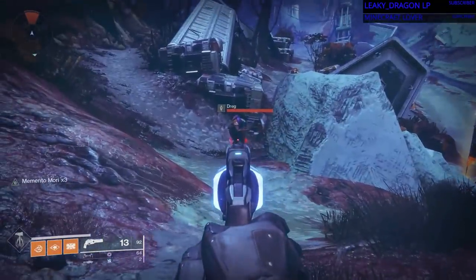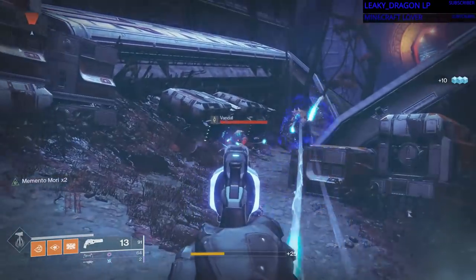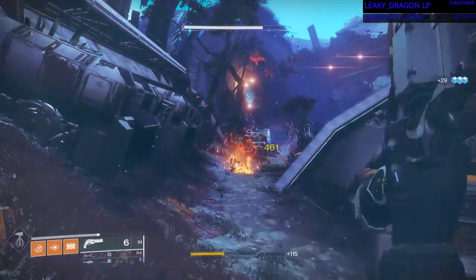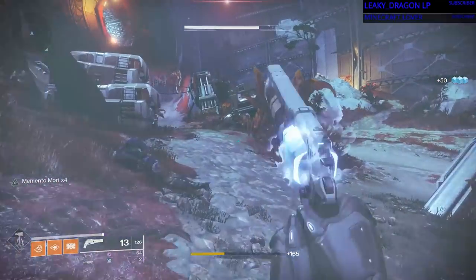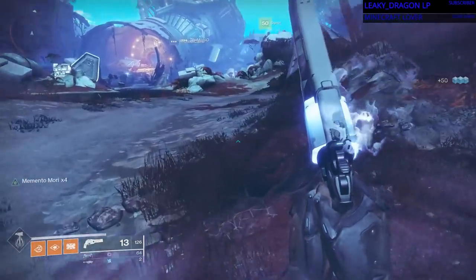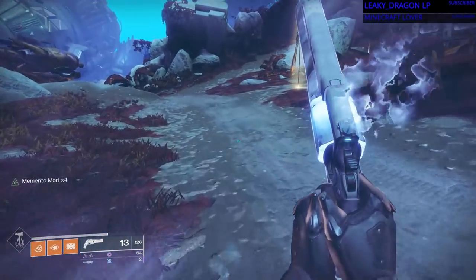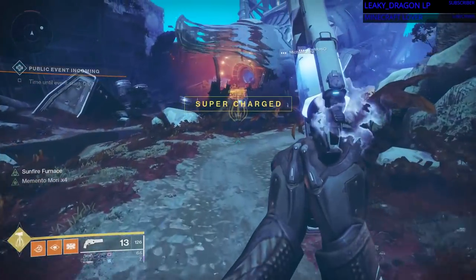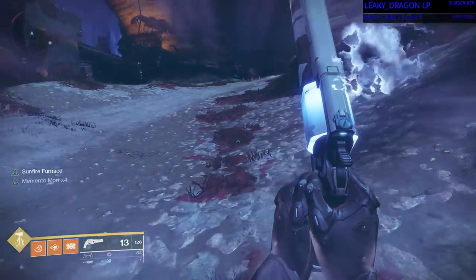It can take a little bit, because most of the time you just want to kill them just to get them out of the way and move on with your Gambit. But once you get that done, you gotta get 250 hand cannon kills in the strike playlist. Now, once you complete that, you need to get 25 precision kills in the crucible, and then after that, you need to collect four Cayde-6 caches throughout the solar system, and I'm gonna show you where those are right now.